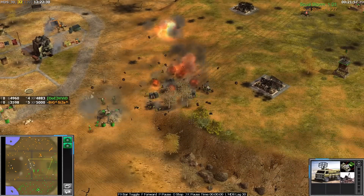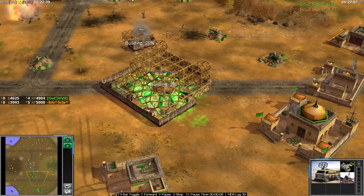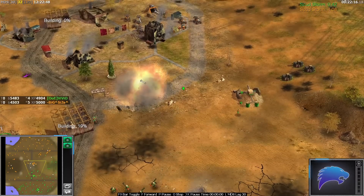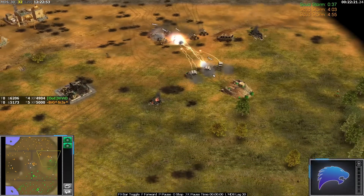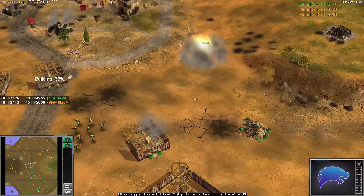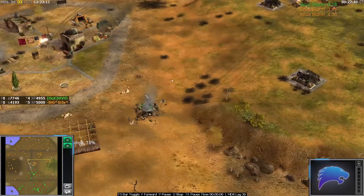That was nice. Vivid is going to get to fire his Scudstorm in 58 seconds because he built two. A worker trying to rebuild actually dies to the tox residue. Size is just raining supreme in his buggy engagements, mainly because every time Vivid gets up his numbers he gets Demo ambushed and it resets him. The one previously only killed like two buggies, but that one killed a lot.